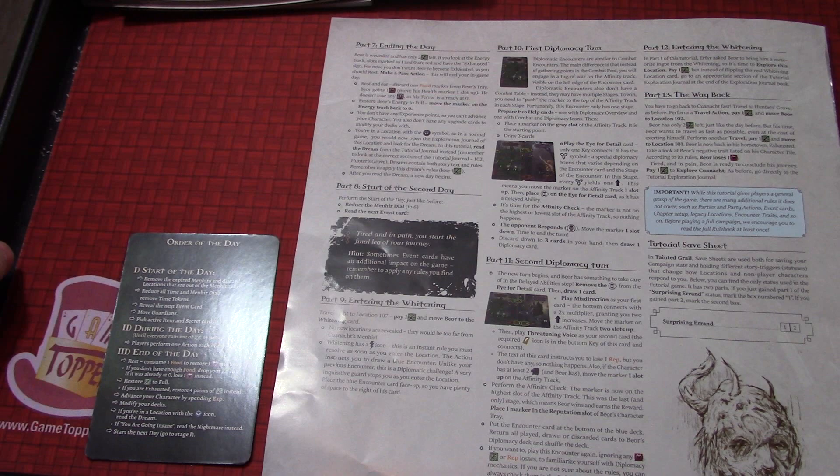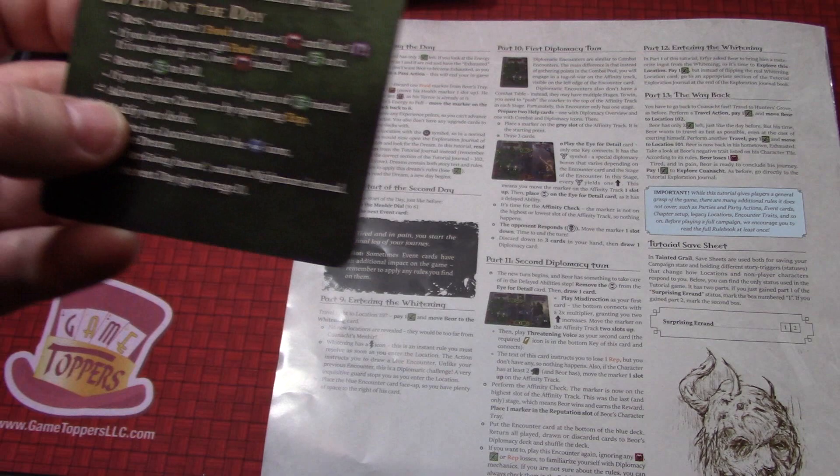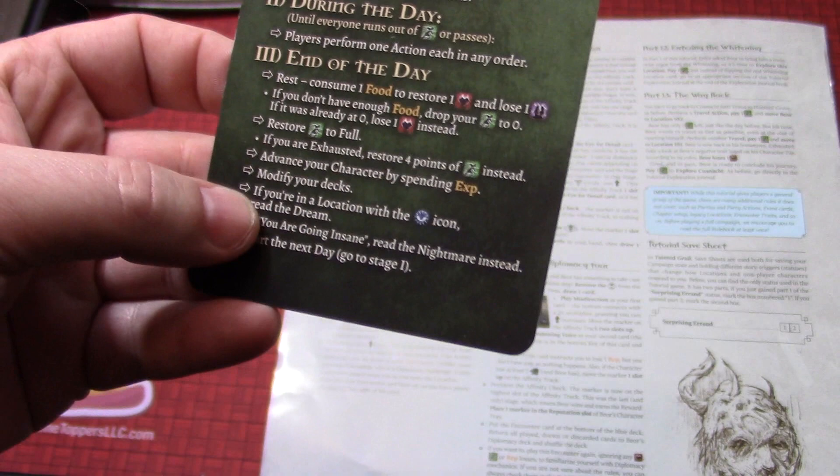You don't have any experience points so you can't advance your character. You also don't have any upgrade cards to modify your deck with — we're not going to do any of that. It says restore full energy — if you're exhausted, restore four points instead, meaning if you exhaust yourself you don't get your full energy back, you're still tired the next day. Then advance your character by spending experience points — we don't do that. Modify your deck — we don't do that. If you're in a location with a dream icon, read the dream. We are in such a location.